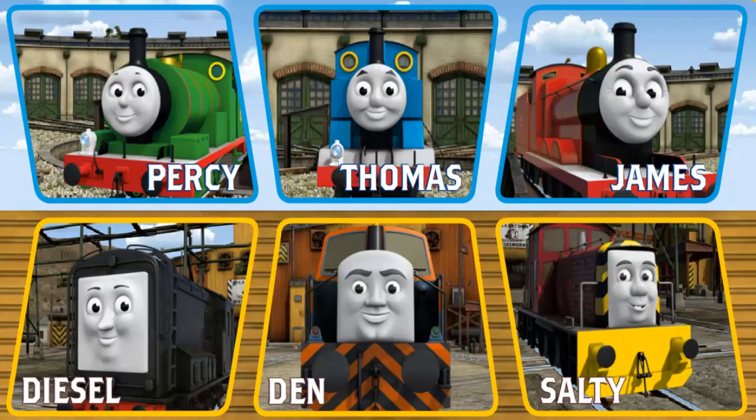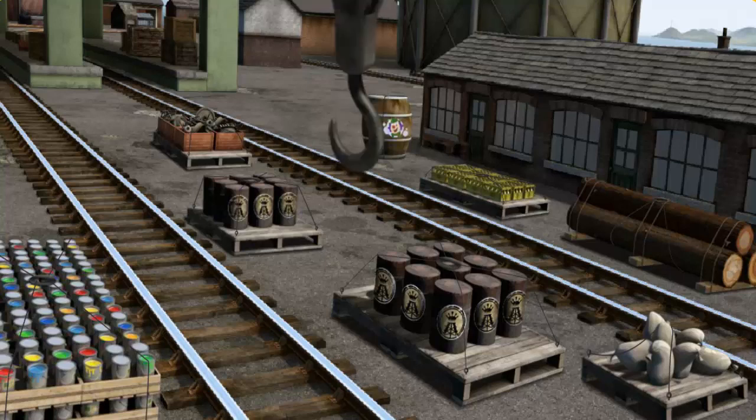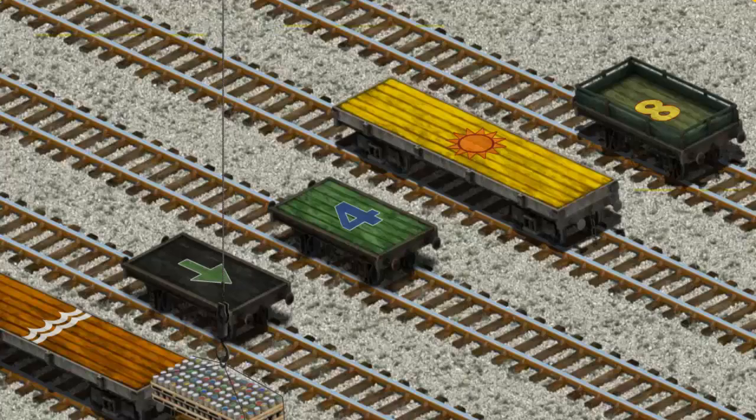It's a busy day at Brendam Docks. Thomas and his friends have many deliveries to make. Choose who will make the next delivery. Den. Den must deliver the cans of paint to the Steamworks. Help Cranky find the cans of paint. There you go. Let's lift and load. Now the cargo must be loaded. Show Cranky where the black flatbed with a green arrow is.